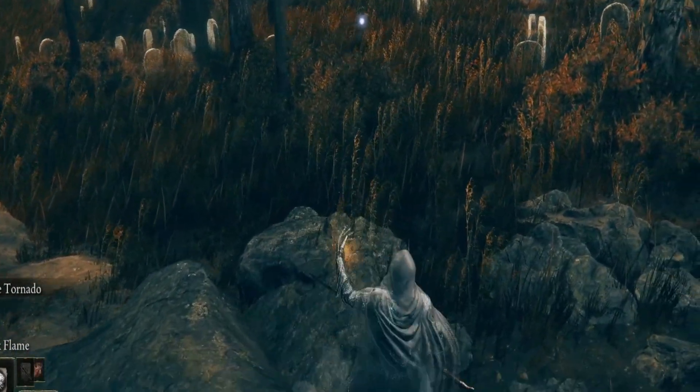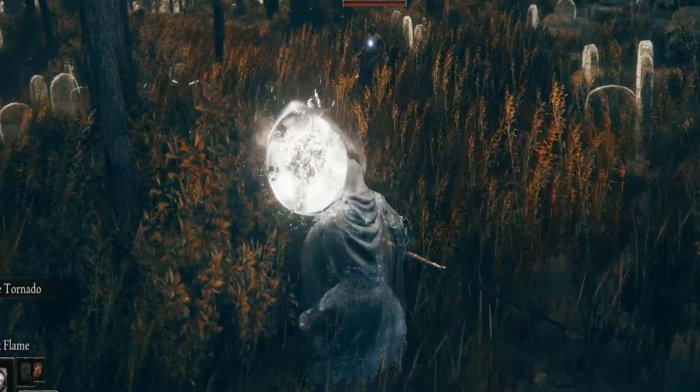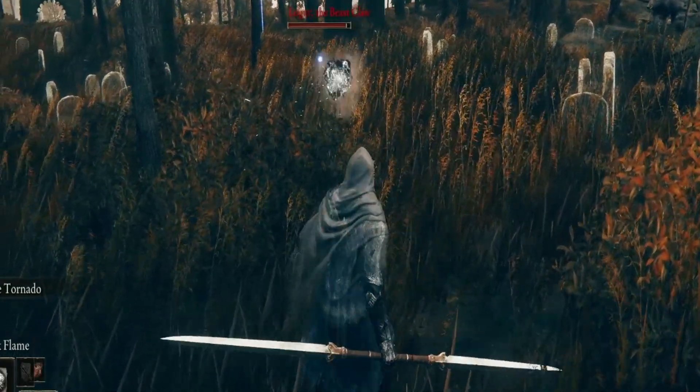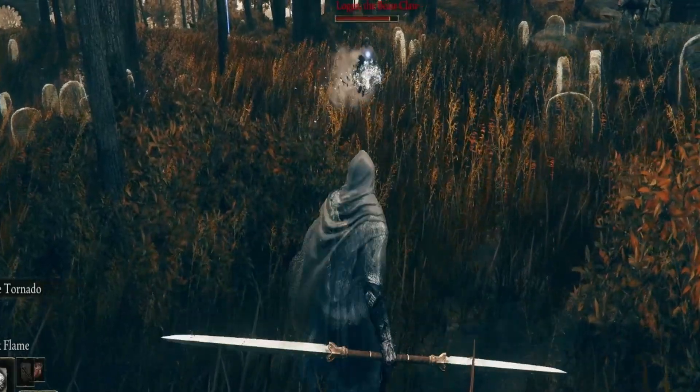What you're going to do is stay on the horse and climb. What he's going to do is pace back and forth like this. All you have to do is use spells or a ranged weapon of your choice. But because he's pacing with the ranged weapon, you're going to have to manually aim it. The spells that do not stagger him are going to keep him pacing back and forth.